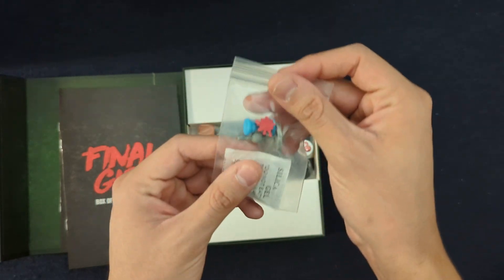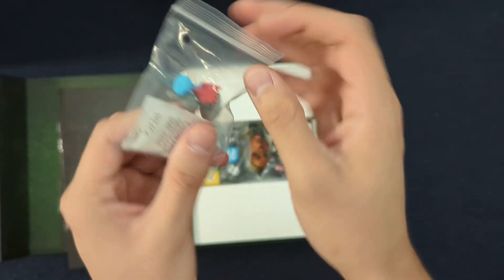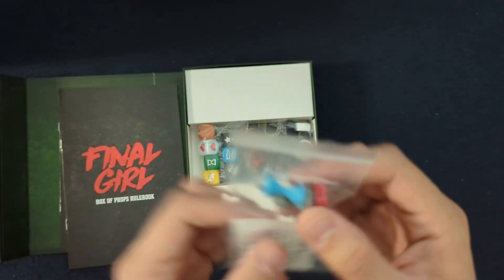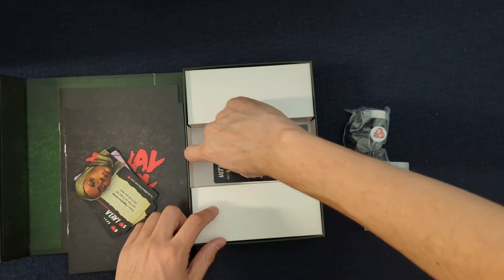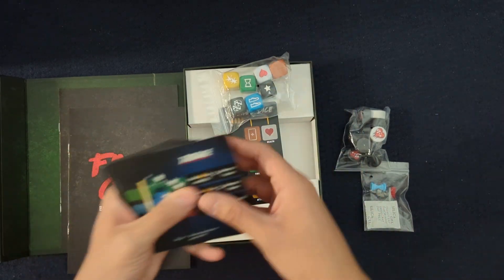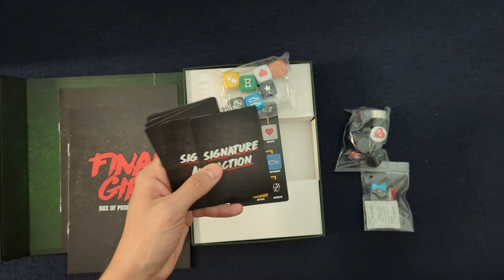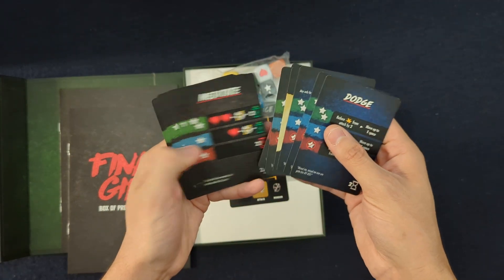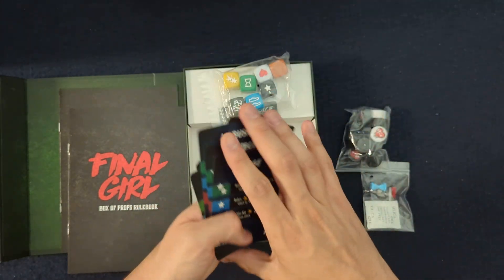We have a couple of little 3D tokens to replace some of the little wooden stuff. You can see there's a time tracker, a bloodlust tracker, and I think this is for terror — the little head on a pike there. We have a totally new mechanic being added into the game through the ultimate dice and signature ability. There's a whole new set of dice here, and there's also a whole bunch of special signature ability cards. On the back they all say signature ability or signature action. These are going to be kind of souped-up versions and some completely new actions — exciting to mix into the game.